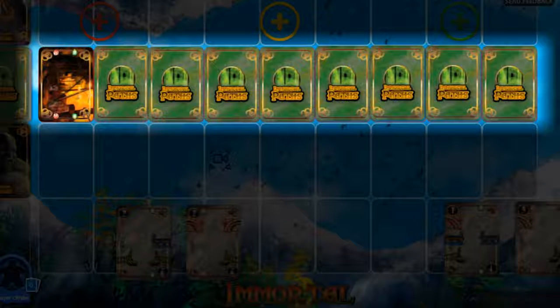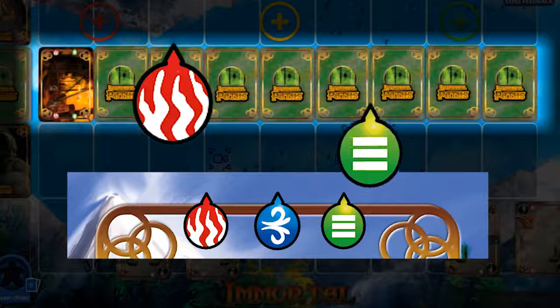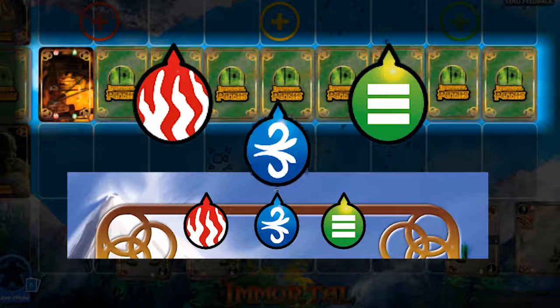Obstacle cards and bridge cards have elemental connectors — the small colored dots at the top and bottom of each card. There are three types: red fire, green earth, and blue water.